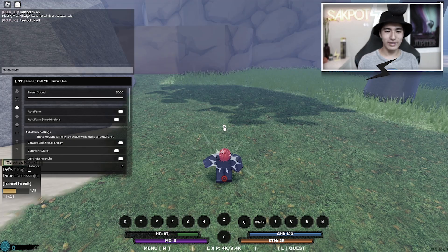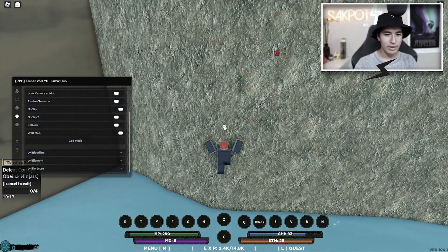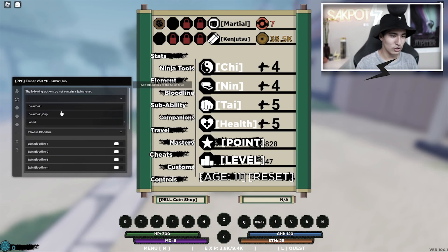Today I'm going to be showing you how to get and use this Shindo GUI with plenty of features like auto farm, no clip, god mode, and more. Enjoy.